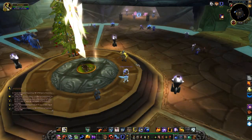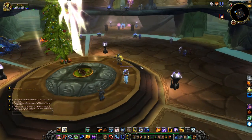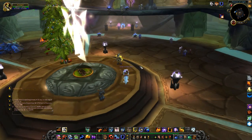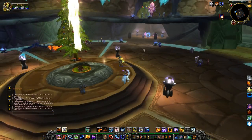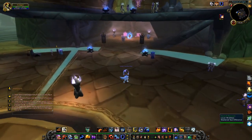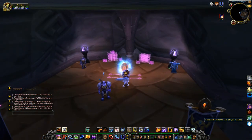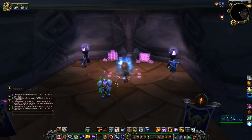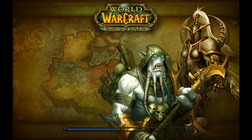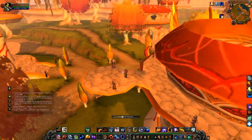Hey guys, what's up, welcome to a new video. This time we're gonna take a look at how you can get the Swift White Hawkstrider mount from Isles of Quel'Danas. All you have to do is get to Shattrath City and find this guy, X'ari Nazoon or something, and you're going to go through this portal. I don't know why, but that's how it is, and you will be landing on the isle.